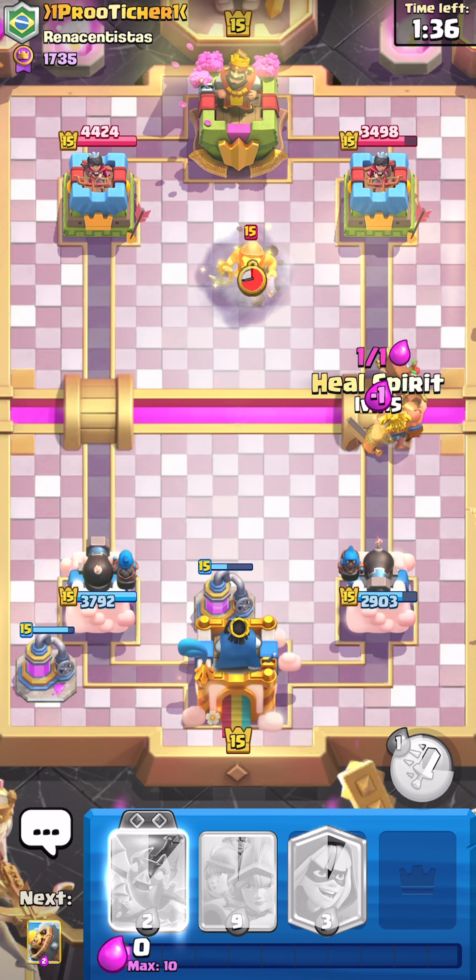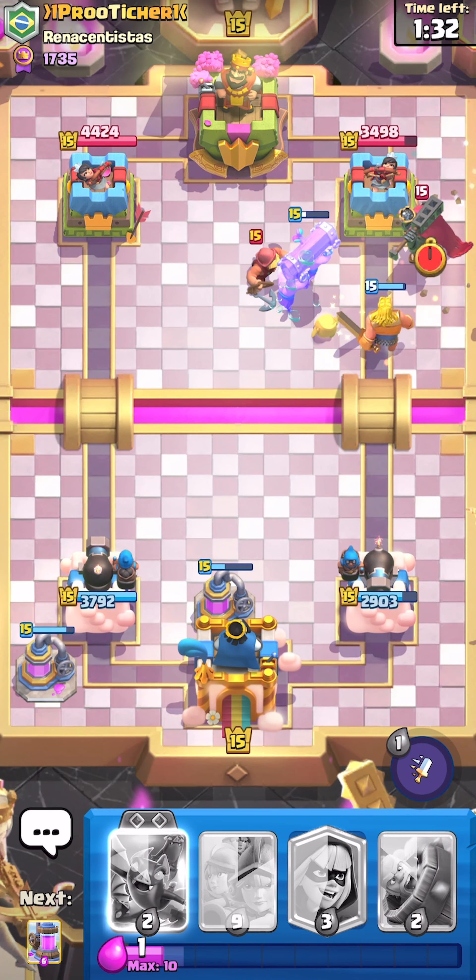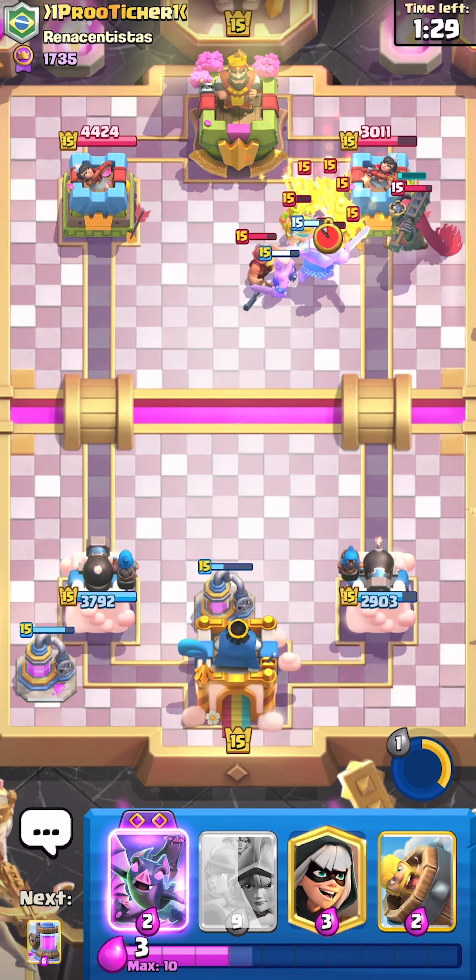I'm going to use the Battle Ram in front of this. I want to see what he has before I use my goblin ability. Goblin ability will get us connected to the tower since it's backed up — that's the game plan.